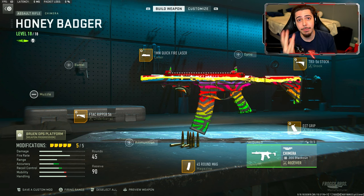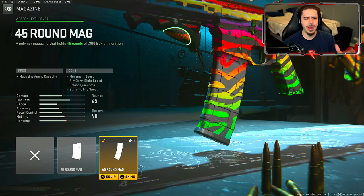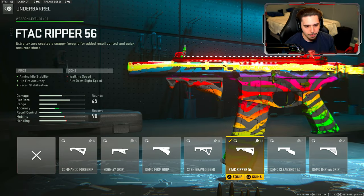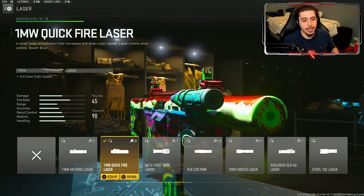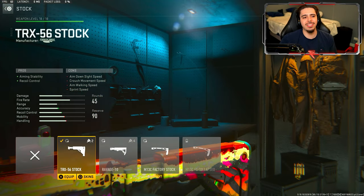Here is the best Chimera class setup in MW2 Season 5 after the buff. We have the D37 grip for recoil control — it felt like it took a lot for this thing to become accurate, so that was my main focus. I throw in the 45-round magazine because the fire rate is a little higher than some other weapons, so you burn through ammo fast and 45 is the highest available. Then the F-Tech Ripper 56 underbarrel for accuracy and recoil control — you can see the huge increase. Then the 1MW Quickfire Laser for aimed-on-sight speed to counter what you lose from the underbarrel. Finally, the TRX 56 stock.